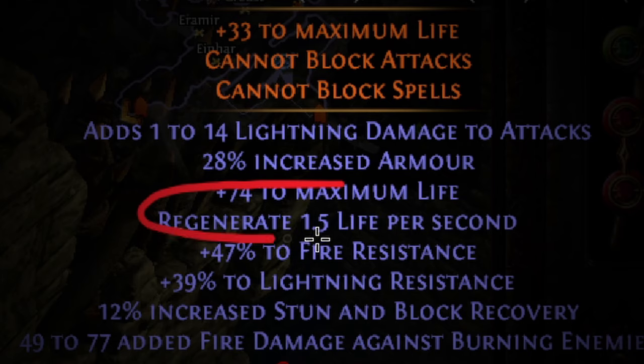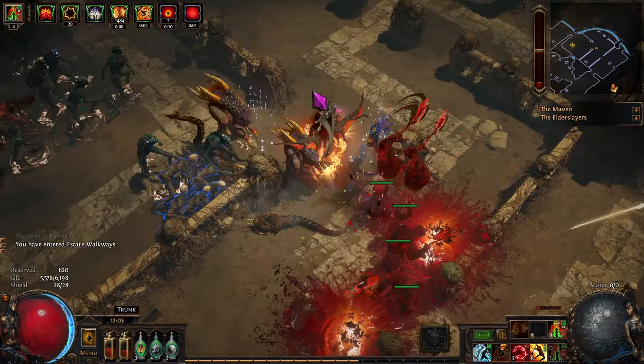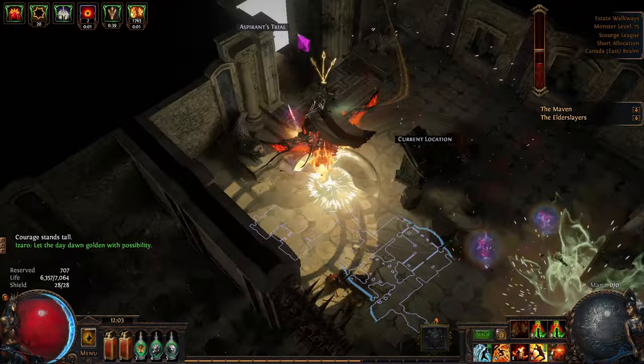Life regen from the tree or on gear and some staunching life flasks is often enough for the recovery aspect, and armor is the best way to mitigate the damage. This is because traps deal physical damage, so having the physical damage reduction that armor provides is exactly what we need.